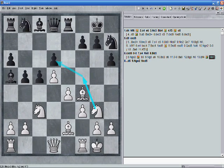Now I played a4 — it's time to create weaknesses in black's position. This move provokes b4, which leaves the c4 square weak for the knight. If he plays b4, I'll probably just play knight b1 to d2 to c4, and this bishop is really going to look gruesome on the a5 side.